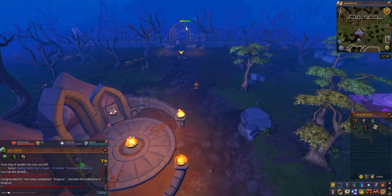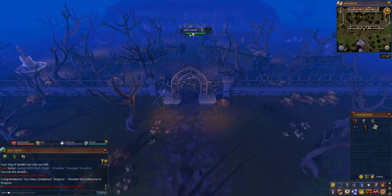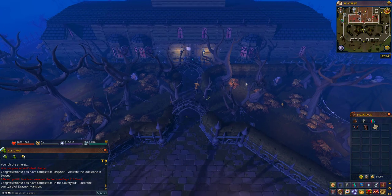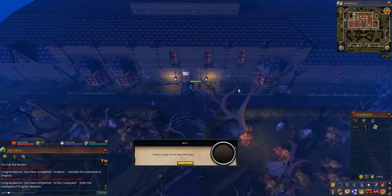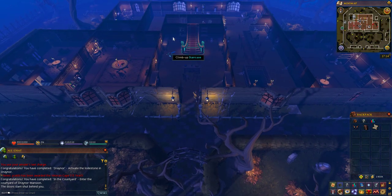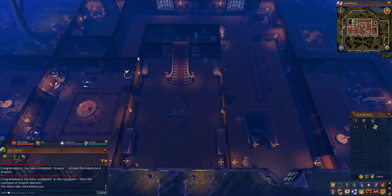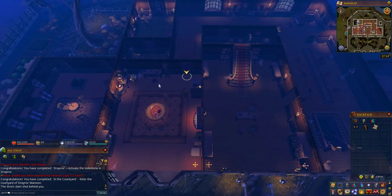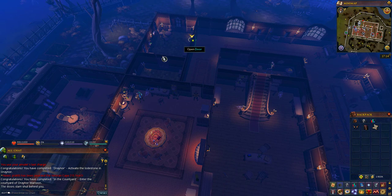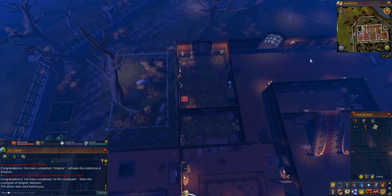Once this dialogue is done, teleport to the Draynor lodestone or use an amulet of glory to teleport to Draynor. Run north all the way through the gate and through the forest area into Draynor Manor. If this is your first time in Draynor Manor you will get a prompt when clicking the front door asking if you want to enter — just choose yes. Once inside, go through the door to the left, then north, and you'll see two rooms on the left.